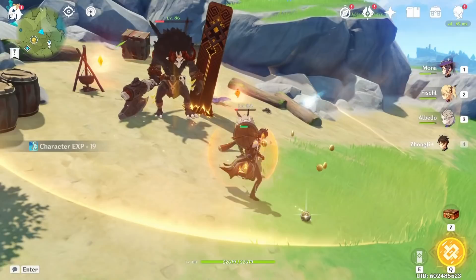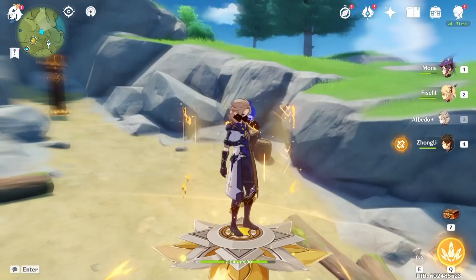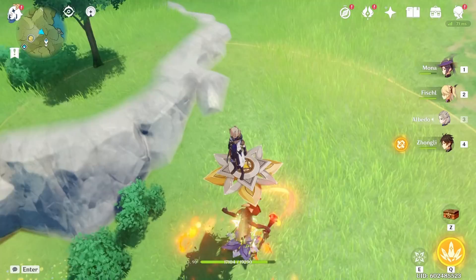Albedo is also able to use his flower to jump up in the air, which is rather nice. He's able to dodge enemies just by standing up on it and abuse them — shooting them with archers where they can't do anything. Really fun that way.